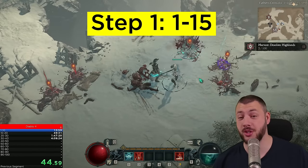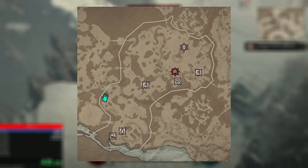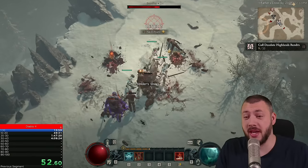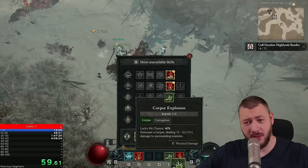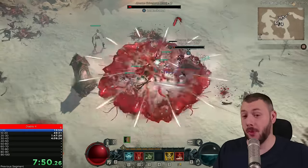Step 1 is from level 1 to 15. During this time, you're going to focus only on Whispers — Tree of Whispers stuff. Tree of Whispers gives you double-double XP, which means you have to kill minions to do things, do the events, go into dungeons. Every monster you kill gives you 20% bonus XP, plus as you finish the Whisper, you get bonus XP on top.